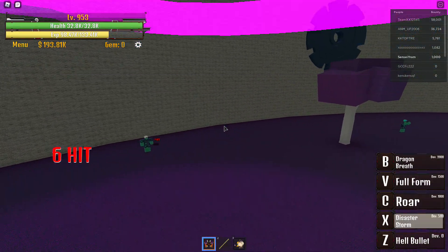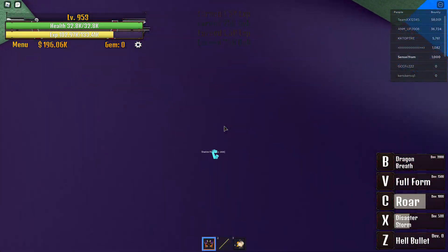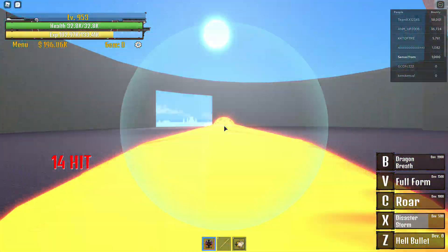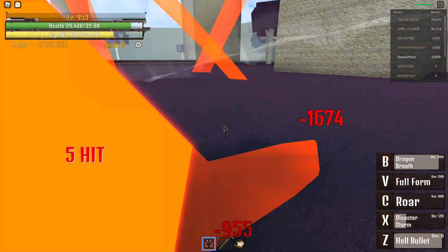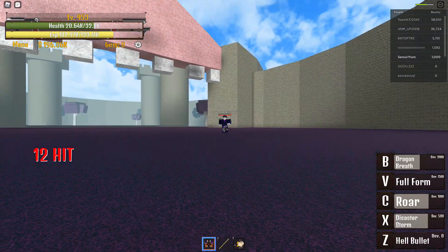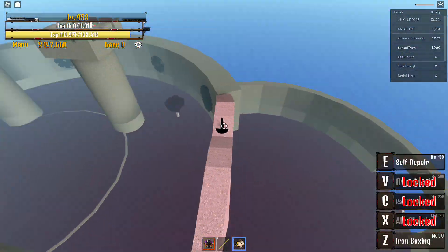I can't even kill this boss. I need to run and use my disaster, and he's breathing dragon breath. Look at that — he's not even dead and I'm already dead.